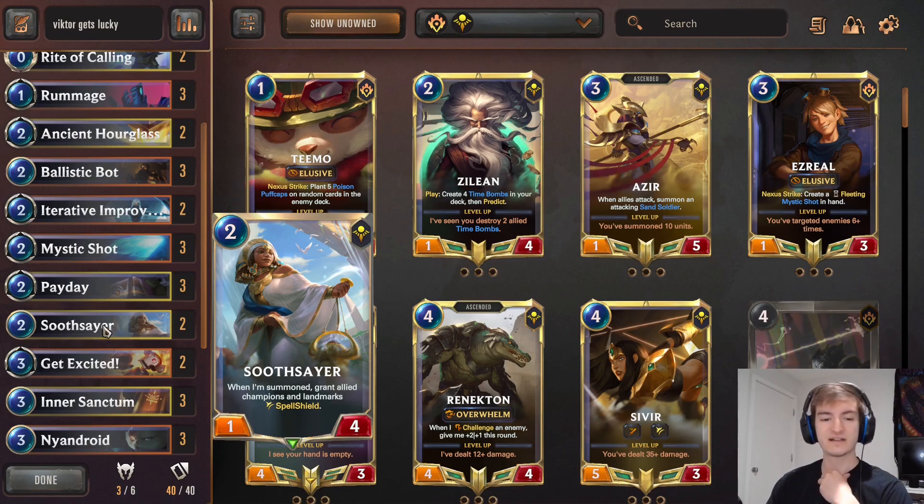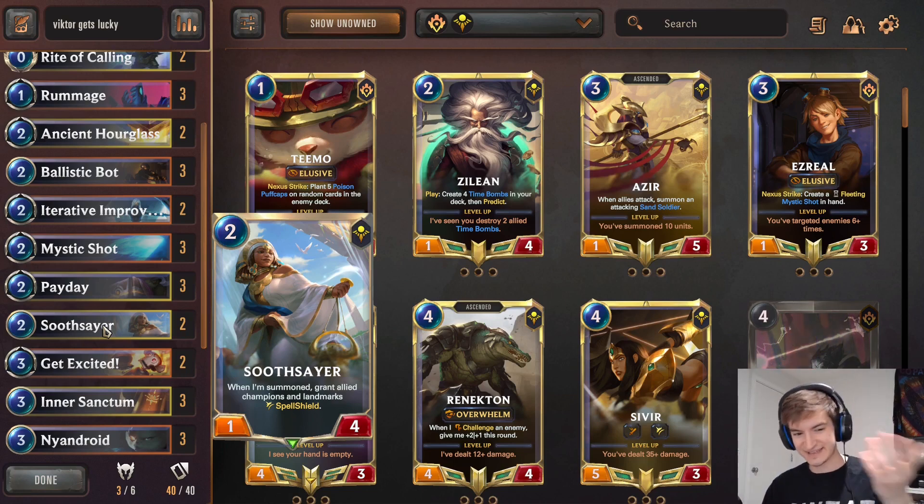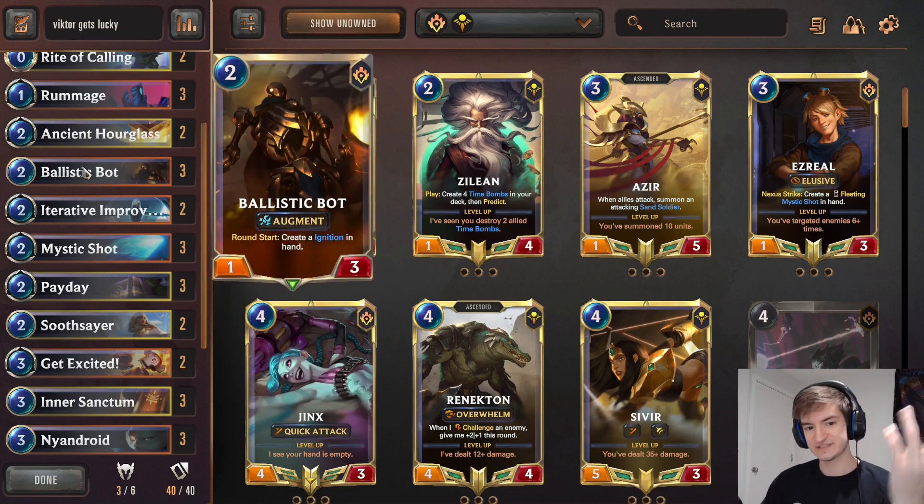A two-of of Soothsayer. Soothsayer gets Victor Spell Shield, and so if he already has Spell Shield from Soothsayer, he doesn't get Spell Shield from his hexcore upgrade. And then for Payday, we can also use that to get him other keywords. Basically, we're trying to flood him with as many keywords as possible. Soothsayer just gets him another keyword. We have Ballistic Bots, of course — they generate more cards to augment Victor up more.